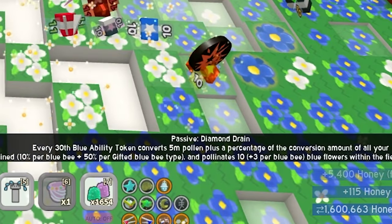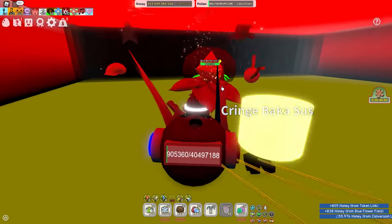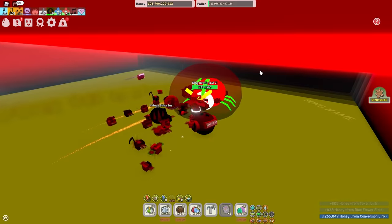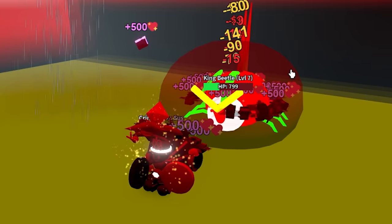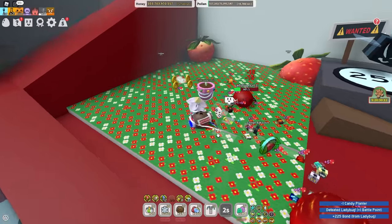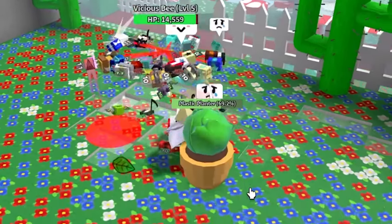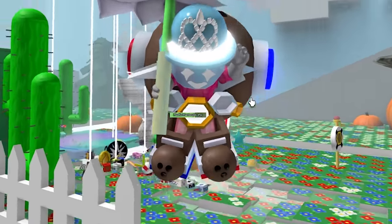So I get this ability called diamond rain. I have to collect 30 blue ability tokens. But let's go kill the king bully first. Hello, Mr. Bully. I have the diamond mask. I would like you to die. Thank you. Now give me a diamond egg. He did not. I still have three diamond eggs — I'll probably save them for a huge boost. It just stabbed me in the ball. And he's dead. No more stingers in my coconut.